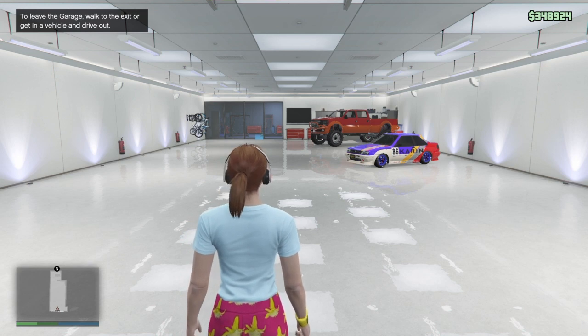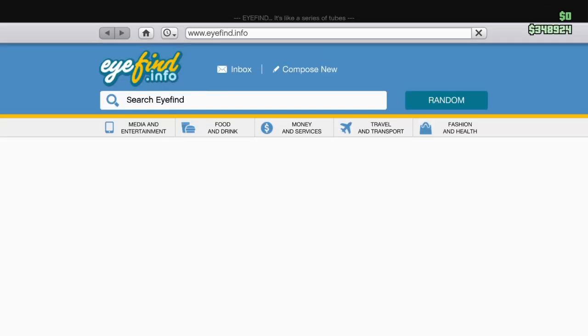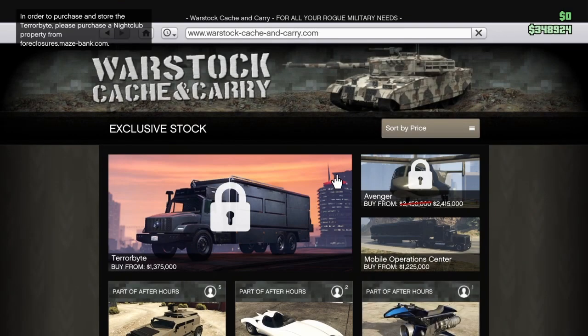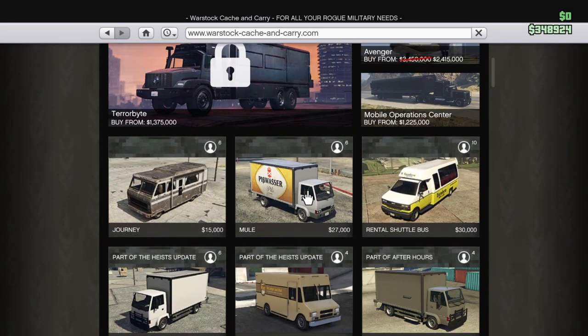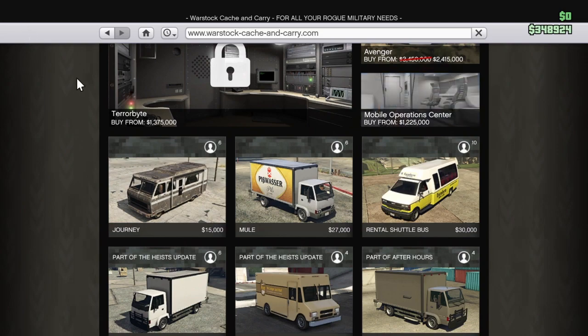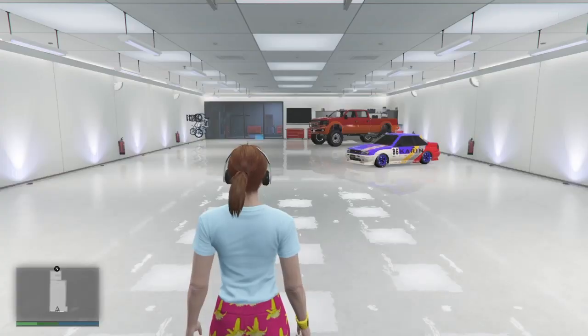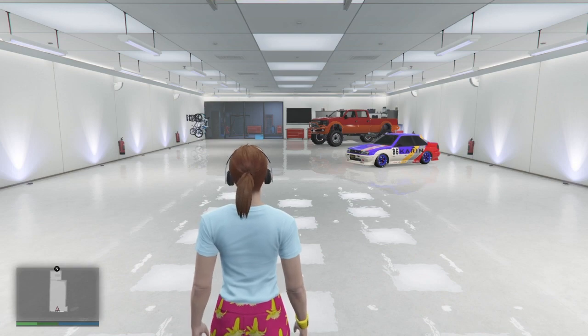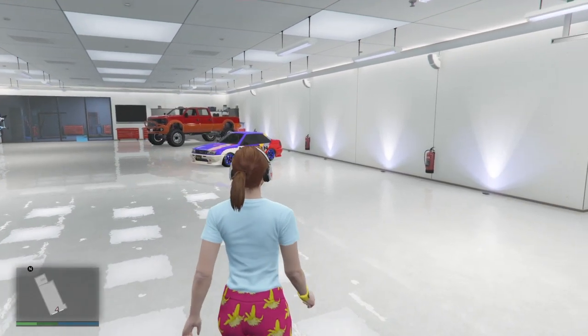The first thing you want to do is go on the internet, go on War Stock Cash and Carry. To make it easier, sort by price and buy the Mule, which is twenty-seven thousand dollars — literally like two jobs' worth. After you've got that and got the confirmation that the Mule is ready to order, go into your garage.